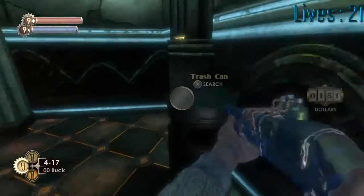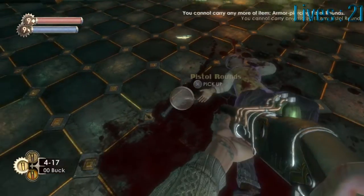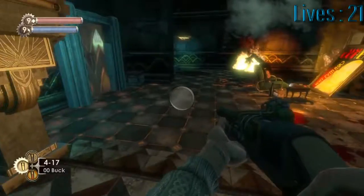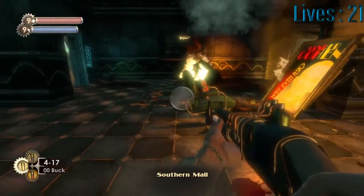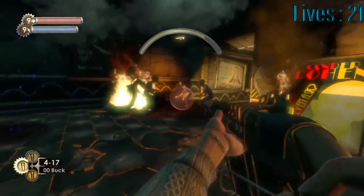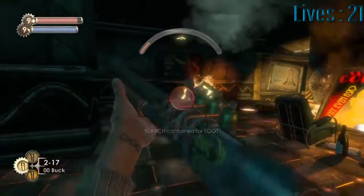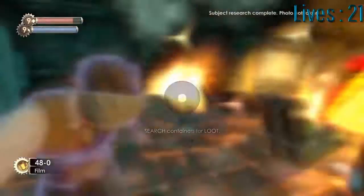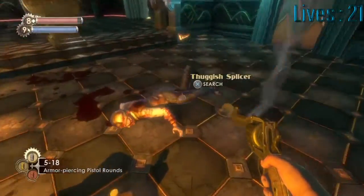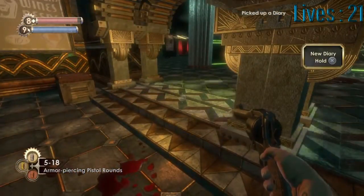We'll get the camera to help us out here. We cannot carry any more pistol or armor-piercing rounds. The pistol just gets sort of obsolete by the end of the game. Oh, there's a Fuggish — I thought we didn't see Fuggish later, but I'm obviously wrong. I am surprised; I did not think we saw Fuggish, but there we go.